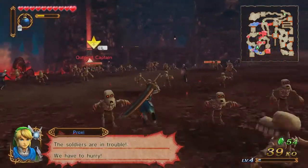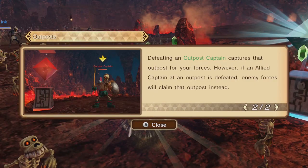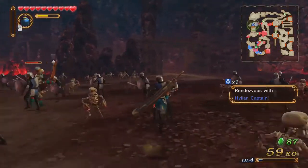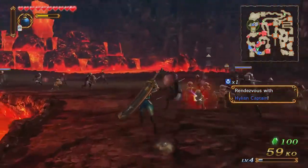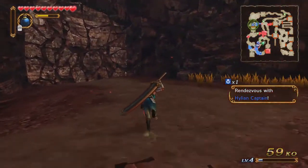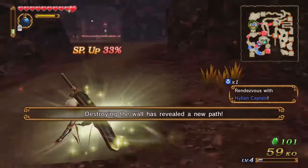Soldiers are in trouble — I need to take this outpost for experience. Taking the outpost gives a little bit of an advantage and allows additional allies to spawn. We need to get up north and the only way through looks like there's a suspicious wall here — let's bomb it. Just like in Legend of Zelda games, you can cut the grass to get items and rupees.